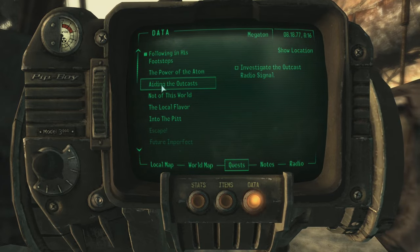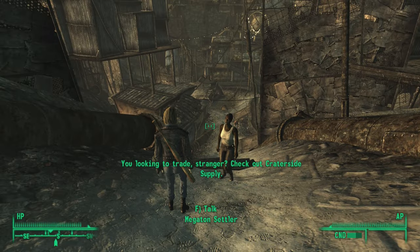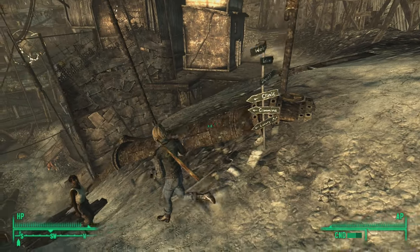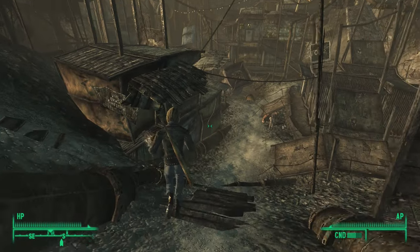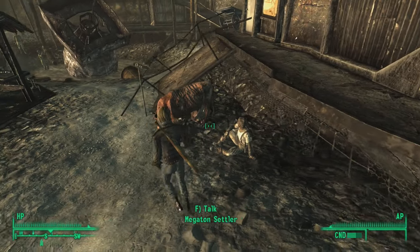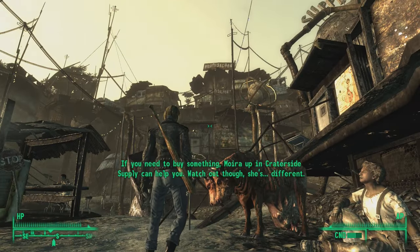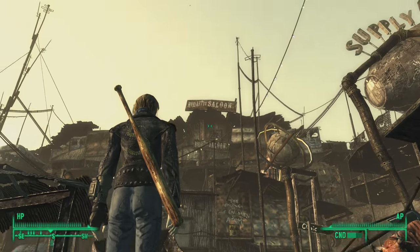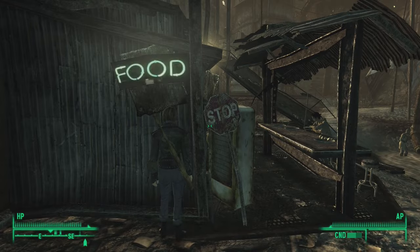Let's look around and talk to some more people. We have signs over here - welcome, saloon, sheriff, clinic, commons, luxury apartments. I wonder what luxury apartments look like in this place. Oh look at that - a Brahmin, still looking weird as hell. "If you need to buy something, Moira up at Crater Side Supply can help you - watch out though, she's different." Different? What does that mean?